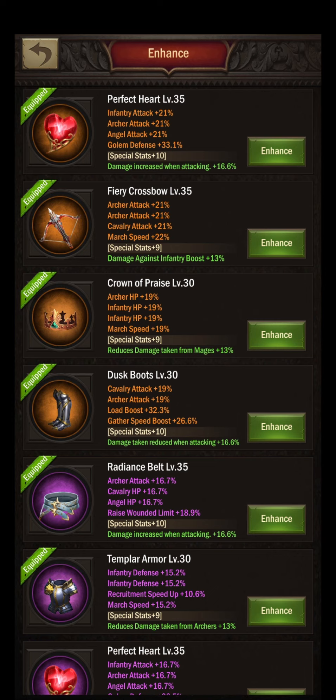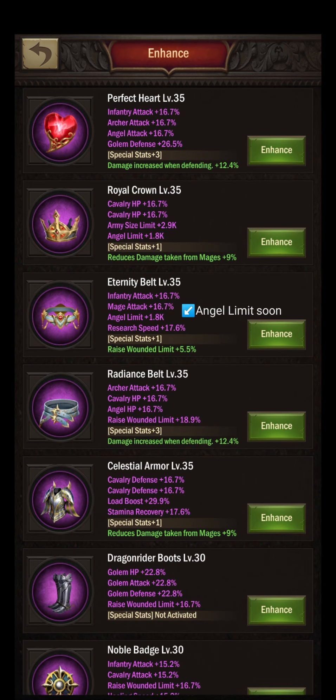Coming to the second page, we have the perfect heart in purple quality with damage increased when defending. Interesting — as he stated, he does like to play as a bait castle or play defense in star runes. I personally wouldn't do that because I'm often low on materials and I want to spend them where they really help. I personally think there's no real reward for defending well in star runes, and as I stated earlier, defense in void isn't as effective because points are calculated differently.